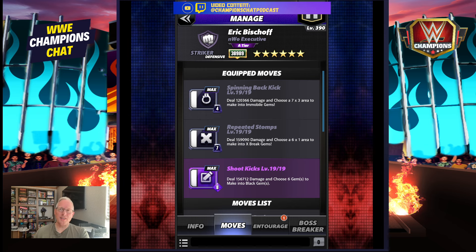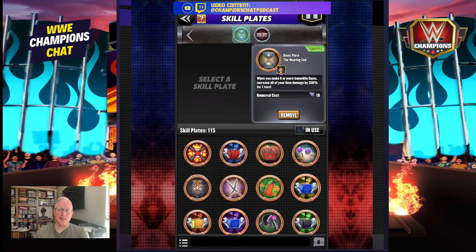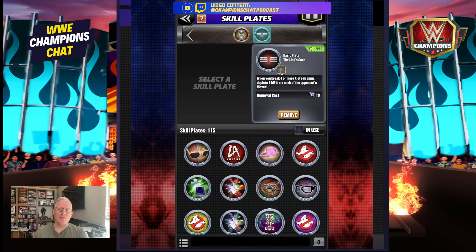Just by the nature of how high-charge these moves are, I'm going to say right off the bat this is not really a feud build. I don't remember the master gym build for Eric Bischoff, but master gym had an amazing build for him back in the day. We're running this one because of the Nearing End plate: whenever you make 6 or more immobile gems, increase all your gem damage by 350%. The Veer plate is also on there — whenever you make 4 or more X-break gems, deplete 6 MP from each of your opponent's moves.